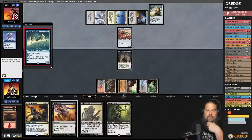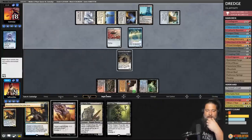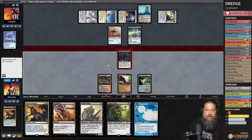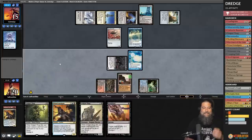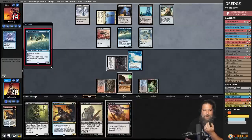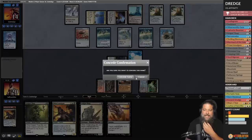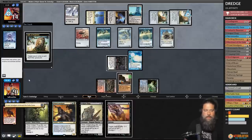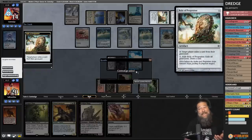Opponent plays Thought Monitor and we need to find an answer to the graveyard hate to have any realistic shot. We hard-cast Narcomoeba as a backup plan. Opponent snowballs with Abundant Harvest and Frogmite. Then Double Relic appears — with double Relic, there's literally no way we can win from here. We scoop. That's how this deck works: game one you absolutely crush them laughably, but games two and three you need to dodge or hate on the hate.